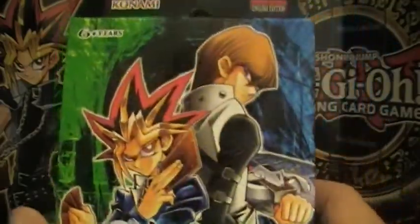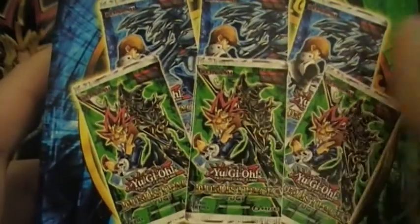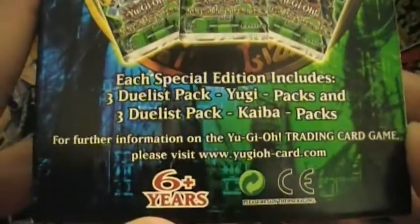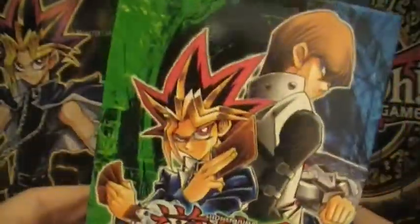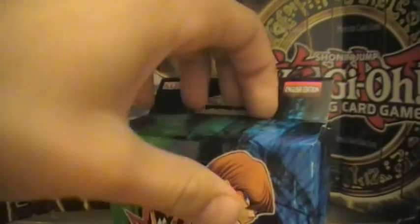There's Yugi and Kaiba. As you can see, they changed the artwork on the booster packs — it used to be they were like standing and it was just a little bit different. Each box comes with three Duels Pack Yugi and three Kaiba. It was $10 — it's actually a pretty good deal. Hope I get some good pulls, and let's get started.